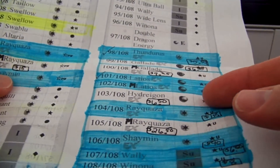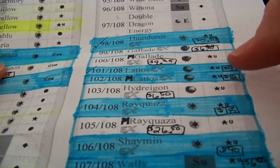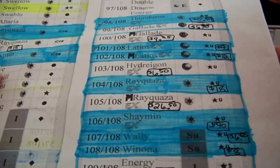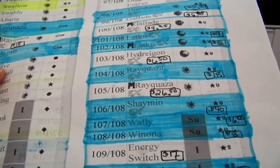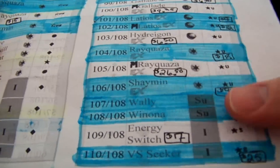The highlighted blue ones are all ultra rares. For full arts, I'm missing Gallade, Mega Gallade, Hydreigon, and Mega Rayquaza — which is a big one I want — and a shiny energy switch. So four full arts and one shiny is all I'm missing for that. I do have the shiny incoming; I bought one.